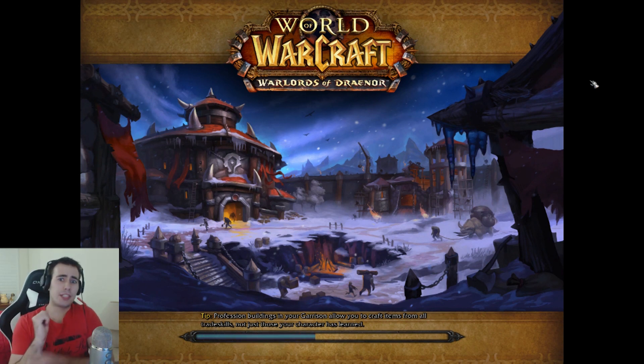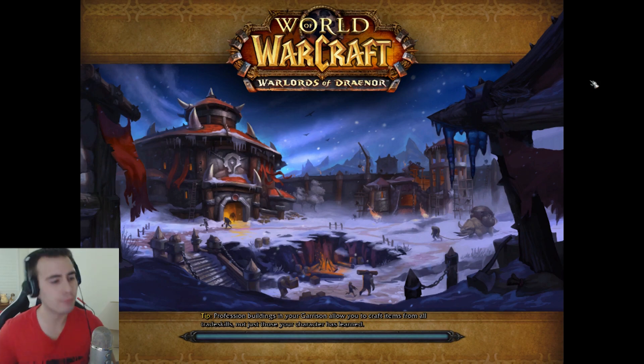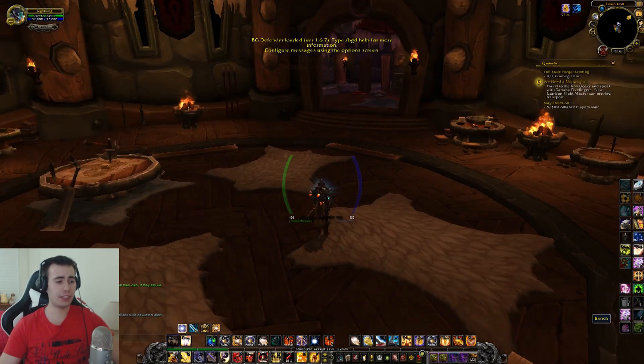Let's log on to my enchanting toon. I've got my paladin as the enchanting toon. The reason being, if you ever go raiding you can always get off-spec gear, which you can't do on the hunter. So you get off-spec gear and disenchant it.